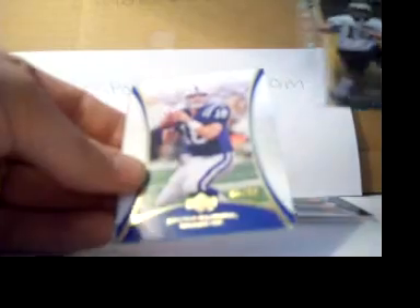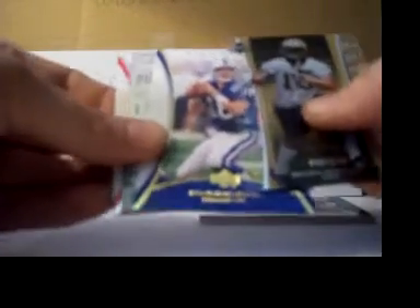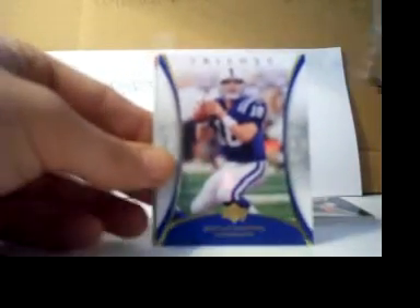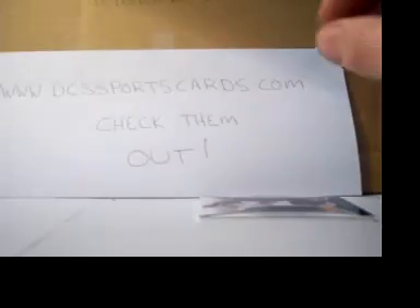Here's a Rima McKnight rookie out of 399. A Peyton Manning — I'm guessing this is a gold version, 65 out of 99. I guess if I was going to get a parallel, it would be a Peyton Manning or a Steeler. Let's see what this patch can give me here. Holy shit — I'm telling you right now, I can read the top and it says Brady Quinn. So a patch auto again would be sweet, guys.